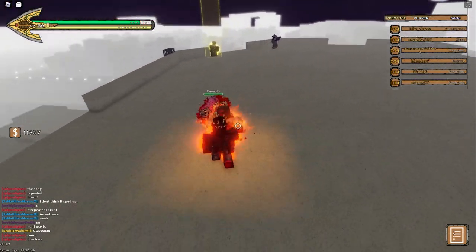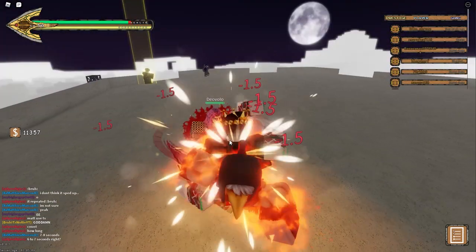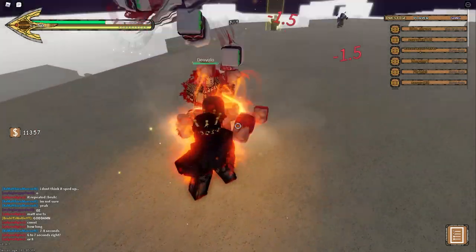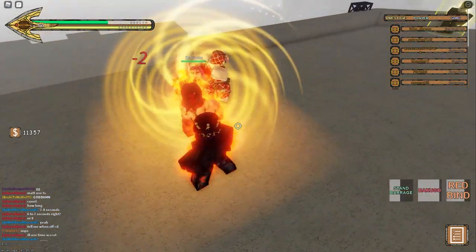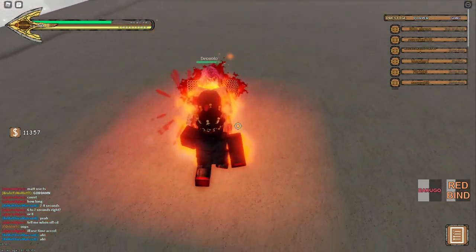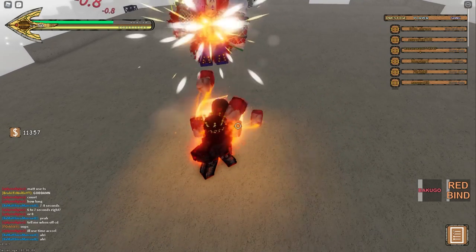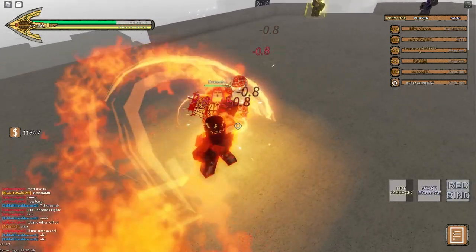When he barrages, wait a little, then barrage back and use some of your moves. He's got a red light above his head, so I'll just barrage now and continue the cycle.